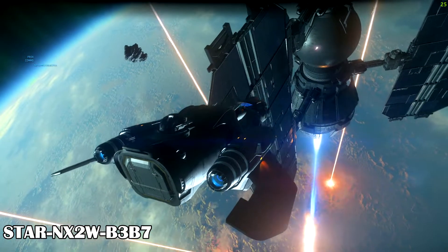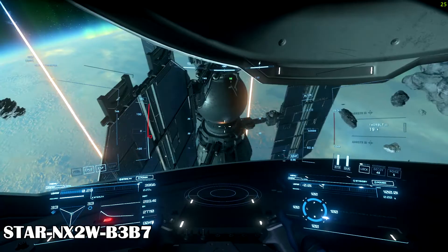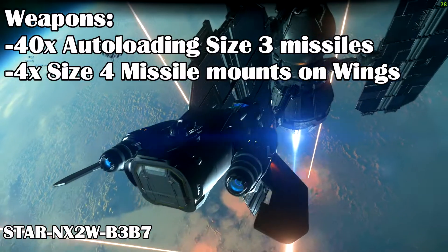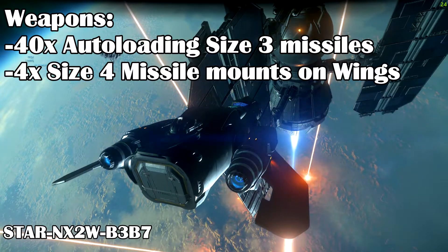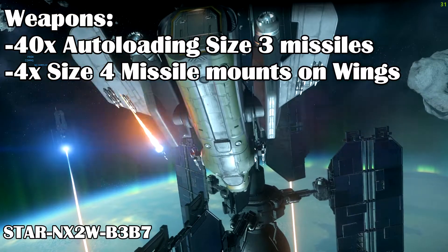The MIS has less cargo than the standard Freelancer, but makes up for it with special auto-loading missile launchers in the roof that can spit out a ton of missiles, as well as the wing-mounted missiles. It has 40 size 3 missiles that are launched from the top size 5 launchers, as well as 4 size 4 missile mounts on the wings, with 8 size 3 missiles by default.